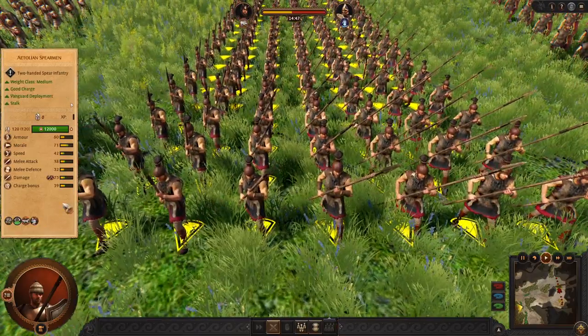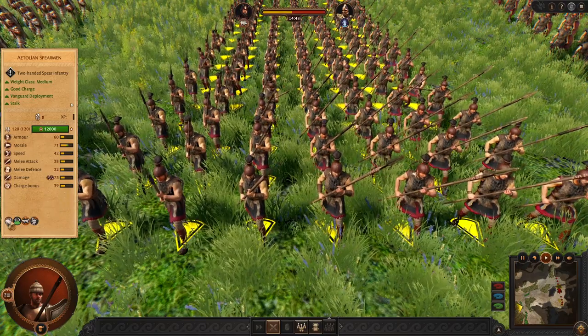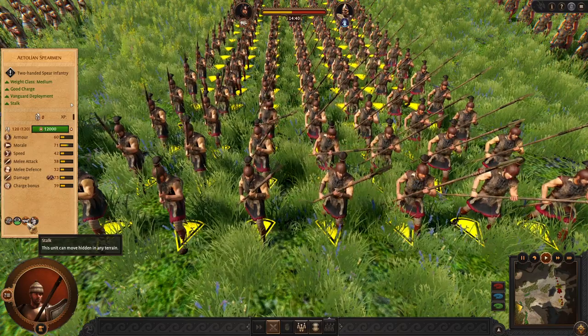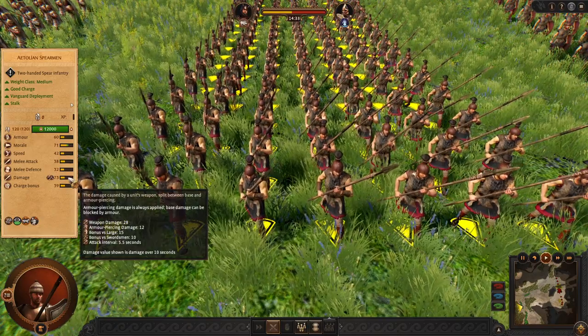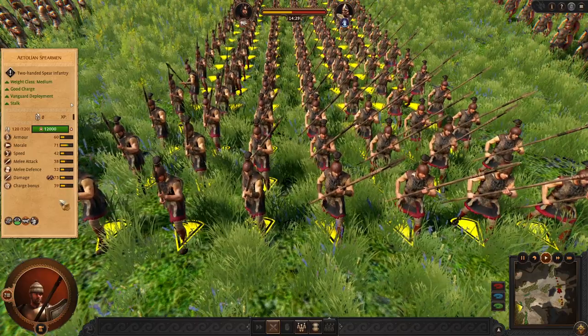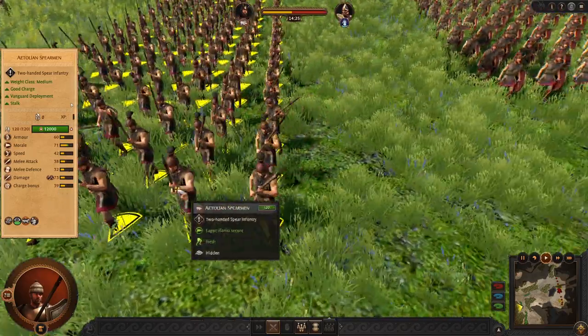Instead we can use Aetolian Spearman — these are very good. Not just vanguarding, but they have stalk and flank attack, making them excellent flankers, especially against swords. Their charge bonus is very nice. So I recommend using this Spearman in your battles.